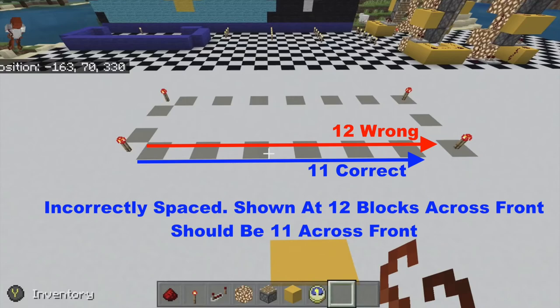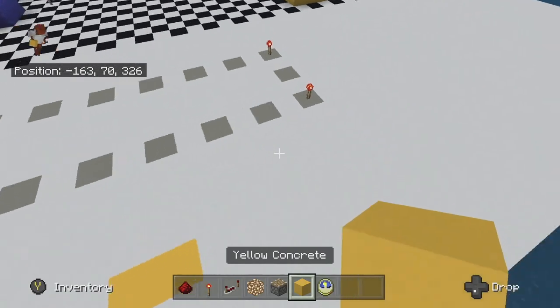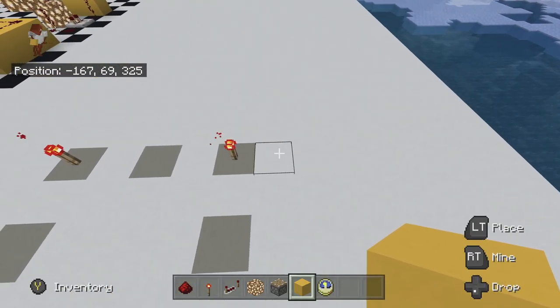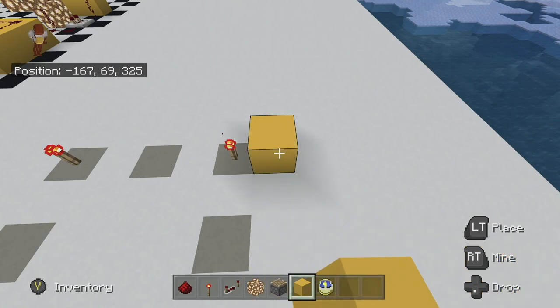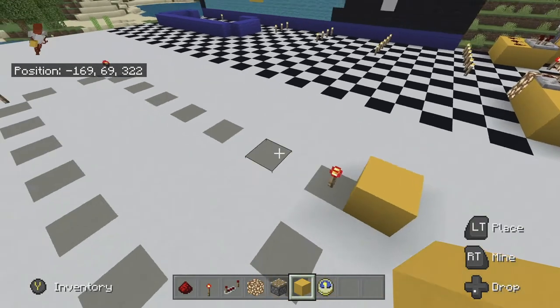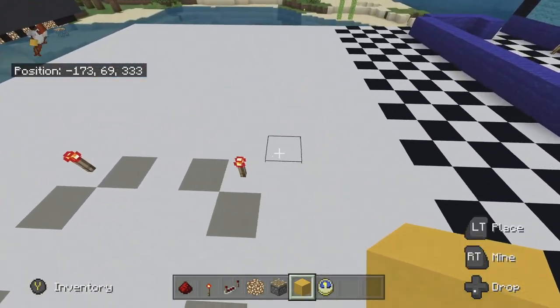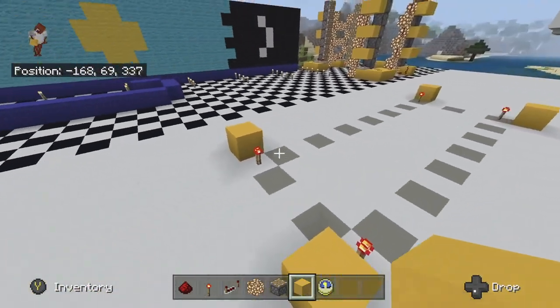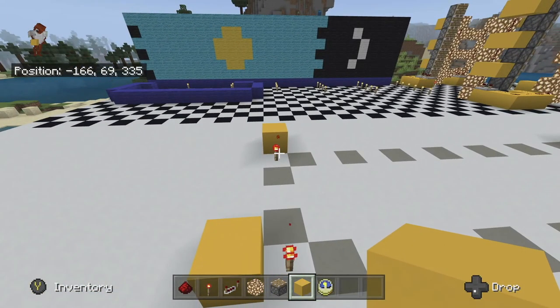We are going to start out going in the direction we need. We are going to put down the pistons to push the blocks in the direction they need to be pushed. I am putting down these blocks first — the yellow blocks are ones that don't need to be anything specific; they could be any single block, wood or anything like that.